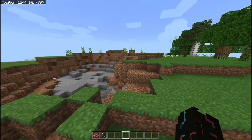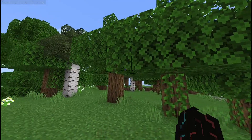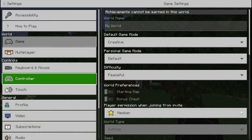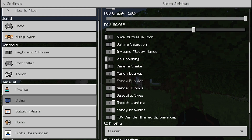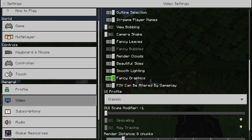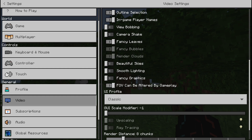I'm using the high quality settings in the video settings. Let me just show it to you. As you guys can see, I have render clouds, beautiful skies, smooth lighting, fancy graphics — everything also turned on. If I turn that off, it'll even more improve my FPS.